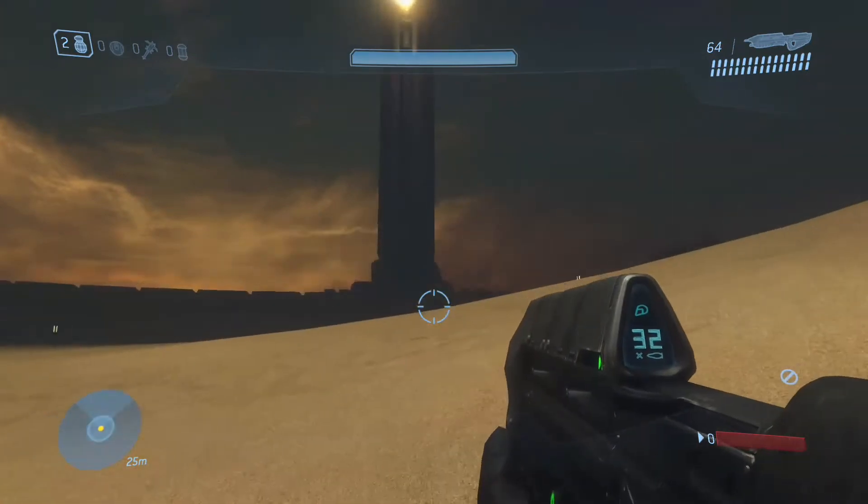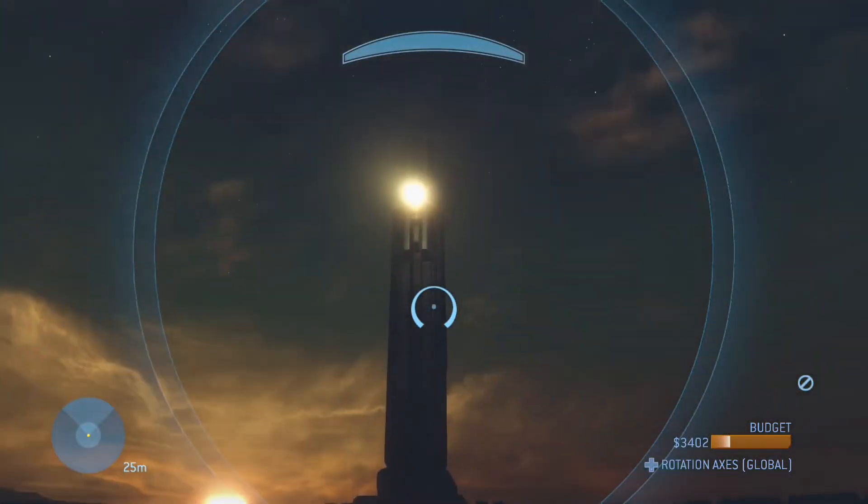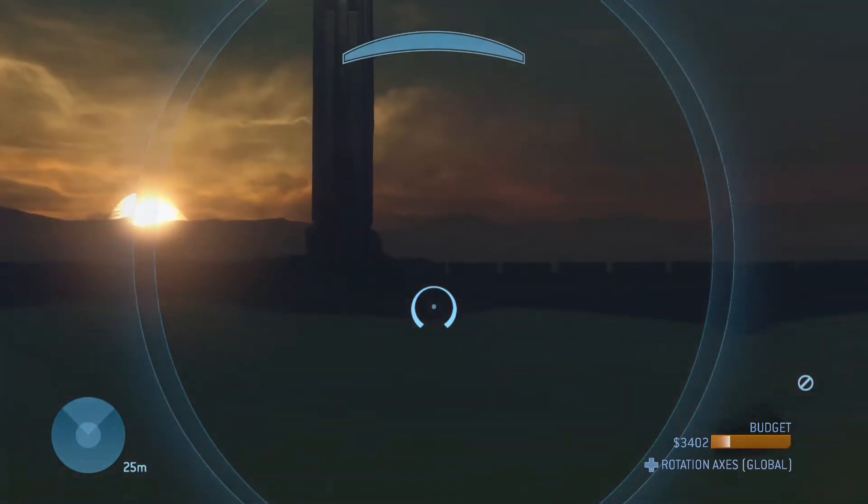So first things first, we're going to walk over to these towers right here. We're going to go to Monster Mode, we're going to fly up. And you see that tower there, and that tower there, and the sun?